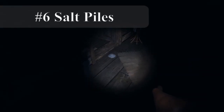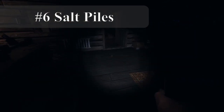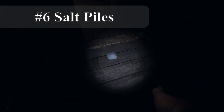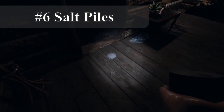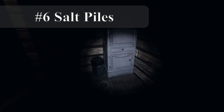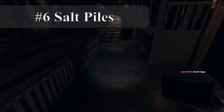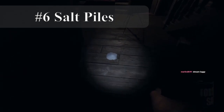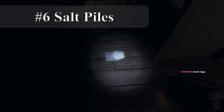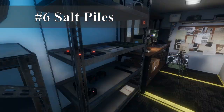Six: salt piles. You can place salt piles by looking at the floor and pressing F. This is a tracking tool — a ghost may interact with a salt pile once every 10 seconds, so if you place three piles all an inch away from each other, only one may be disturbed at a time. Wraiths can disturb salt piles and will leave footprints. A hunting Wraith can be stopped by salt blocking a narrow area, but do not count on this always working.